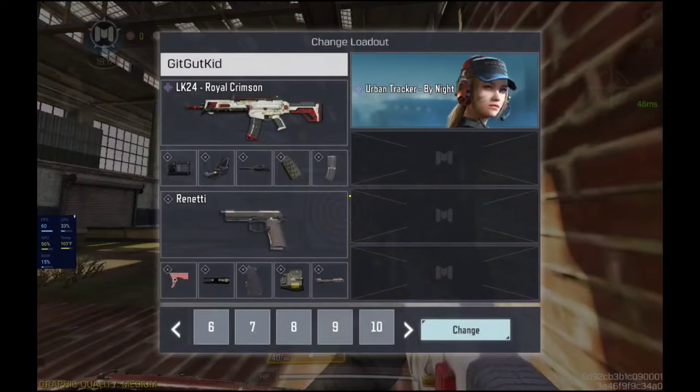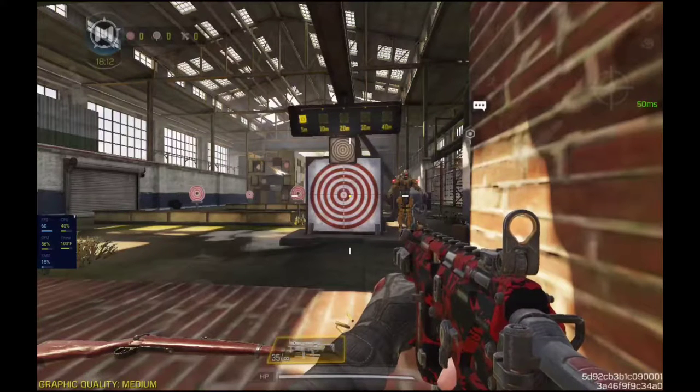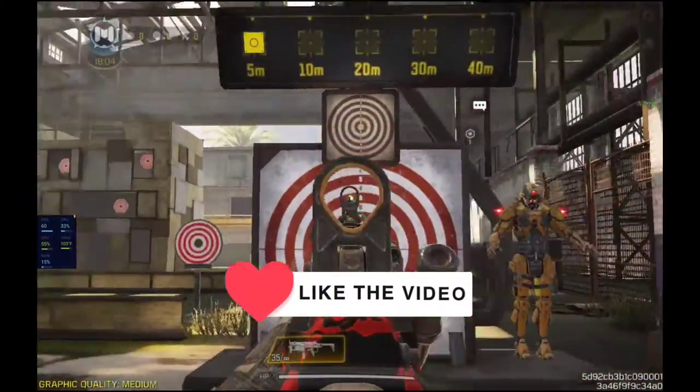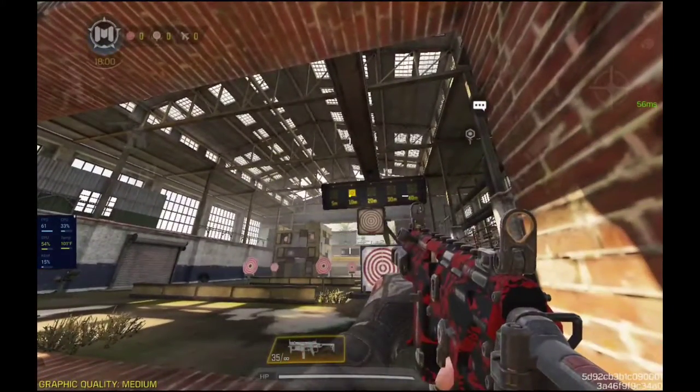For tip number two, this is basically gonna do something to your sensitivity. If you guys don't want to change your sensitivity, just listen to the first tip. But if you guys are having trouble controlling recoil, you're gonna aim at the 10 and pull out your MX9 that I suggest you guys use.